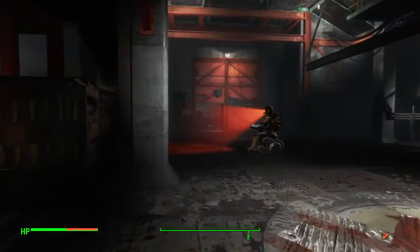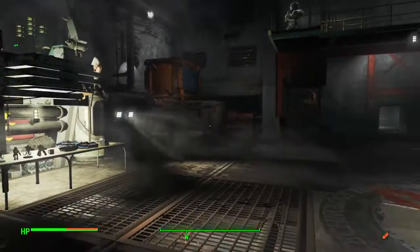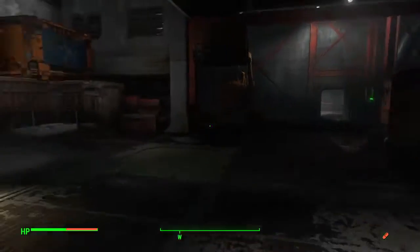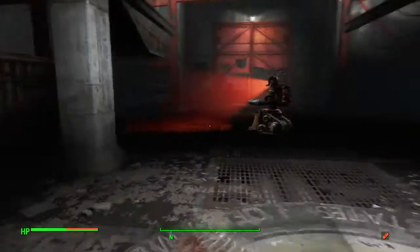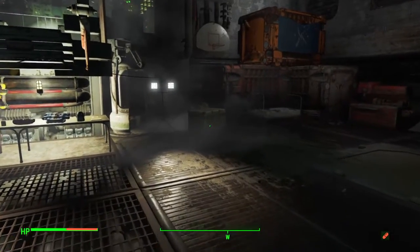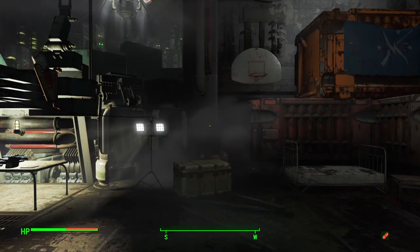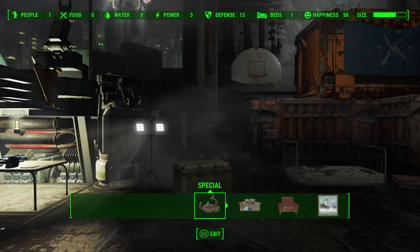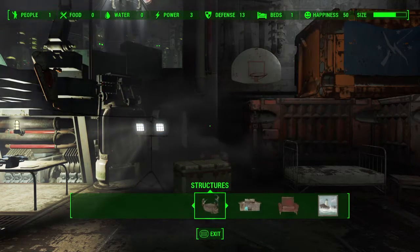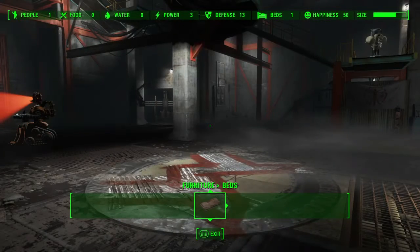In today's episode I want to go grab a Vault 111 jumpsuit, and I already reclaimed a bunch of settlements. They scrapped everything in those settlements and made supply lines, so now we should have a bunch of materials. Let's just look and see what we have here in the Contraptions DLC.